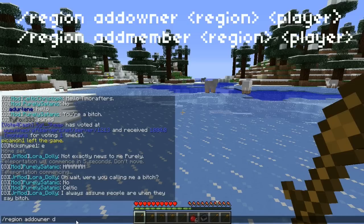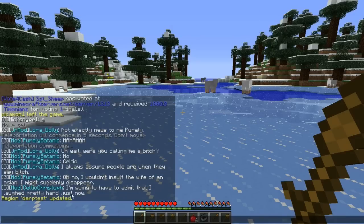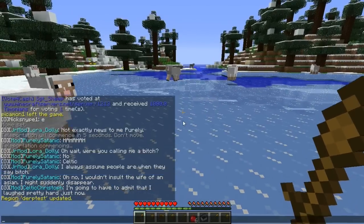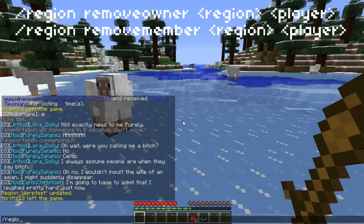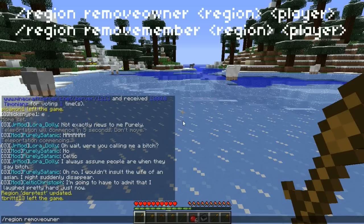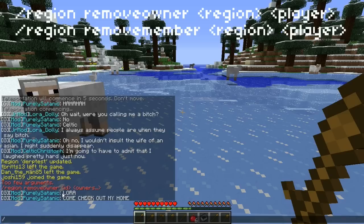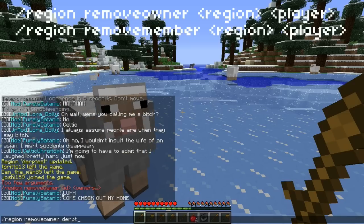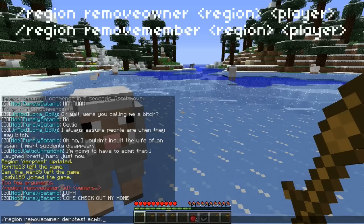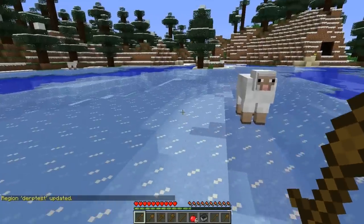Then you're going to want to do the lot name — so derptest — and I'll go ahead and add my main account here. It'll say 'region derptest updated' and you've added that person. You can also do slash region remove — slash region remove owner, then the region name, then the person's name, and then they will be removed from the protection. Those are the most important things you're going to need to know about protections. There are some more advanced commands, but you most of the time won't have to worry about that. There are always guides on the forums, which I'll link in the description.